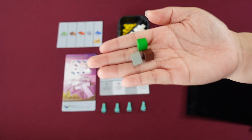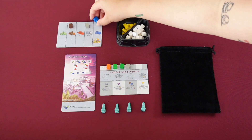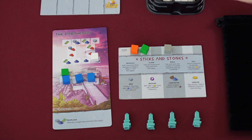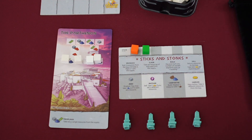Produce: draw three resources from the bag, keep one and place the remainder on the supply mat. Claim: take all the resources of one type from the supply. Build: pay resources in order to build as many stages on your wonder as you want to, and or up to one support building on your mat.